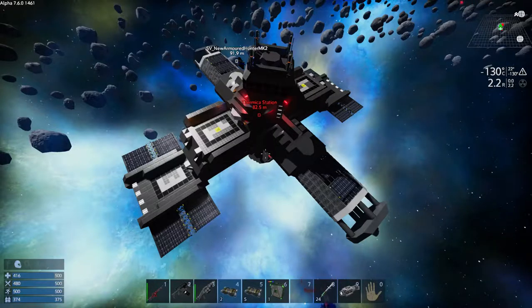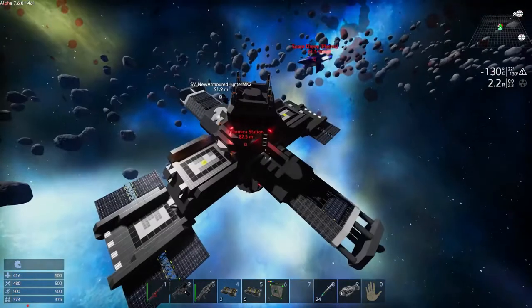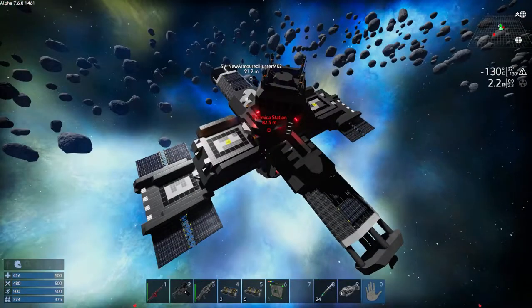We're at the space station and I'll show you how to get to the core. There's actually a hell of a lot of nasty things in this — lots of guns, lots of AI, lots of robots, lots of turrets.